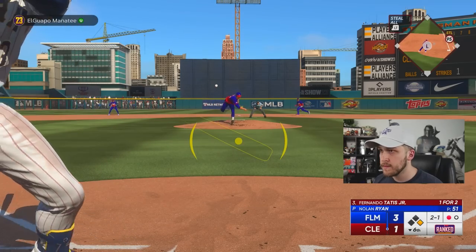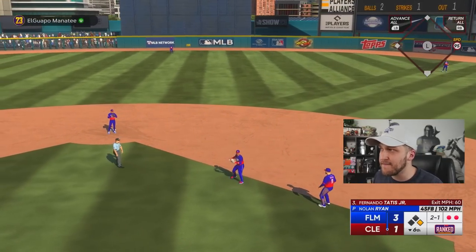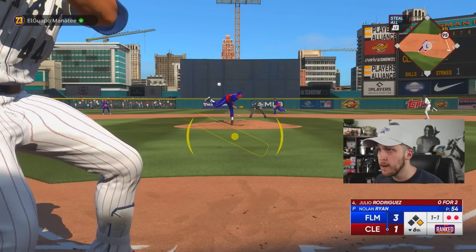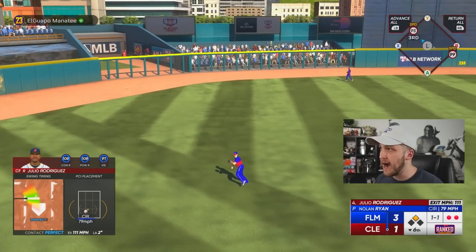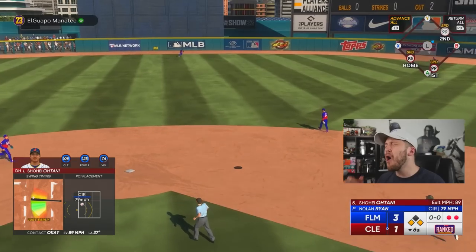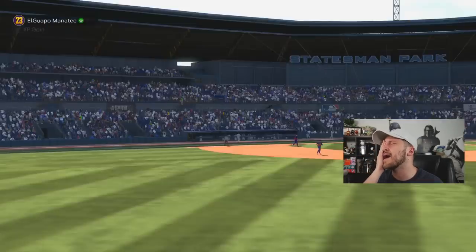Tatis, come on. For some reason Nolan Ryan is cooking me — I haven't faced him really all year, and again this is the bad version of Nolan Ryan. We are putting Dee Gordon in motion. I'm going to go to third — I'm going to try it, I've got to do it. We have Dee Gordon at third base. Ohtani — I got to crush that pitch. I just missed a hanging changeup; he missed his spot. We're only down by two — we're not out of it.